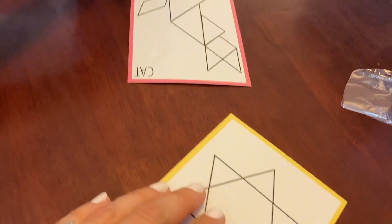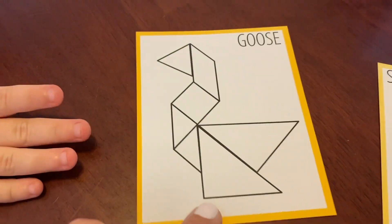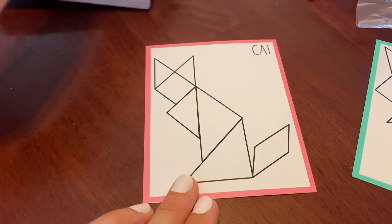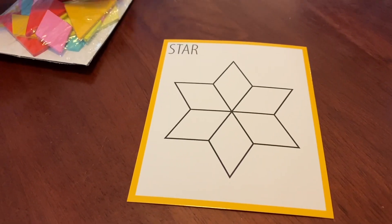Look, little cards. There's a rocket ship, a sun, we have a goose, a dolphin, a cat, a house, we have a planet, and we have a star.